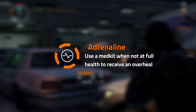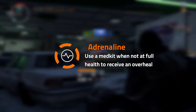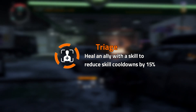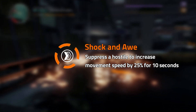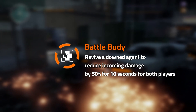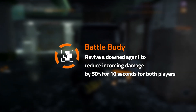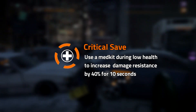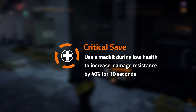First up we have Adrenaline. This talent allows you to use a medkit when not at full health to receive an overheal. Triash will allow you to heal an ally with a skill to reduce skill cooldowns by 15%. Shock and Awe will allow you to suppress a hostile to increase movement speed by 25% for 10 seconds. If you have Battle Body on, you can revive a downed agent to reduce incoming damage by 50% for 10 seconds for both of you. Critical Save: use a medkit during low health to increase damage resistance by 40% for 10 seconds.